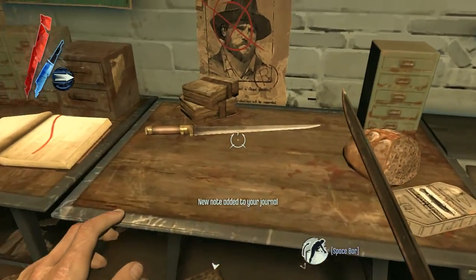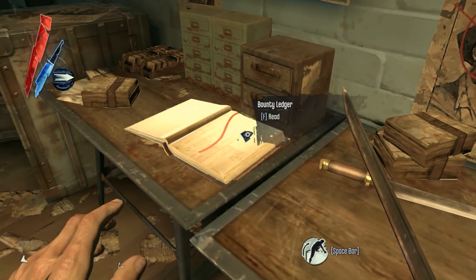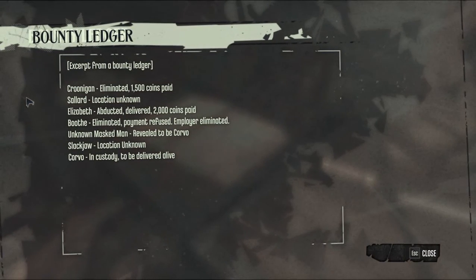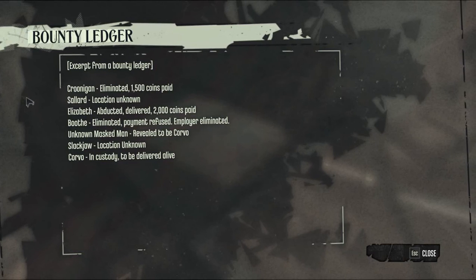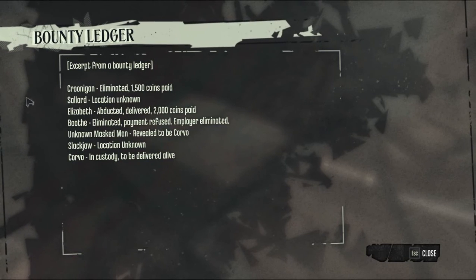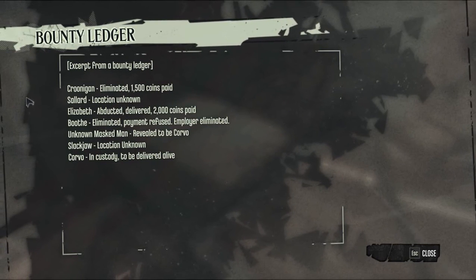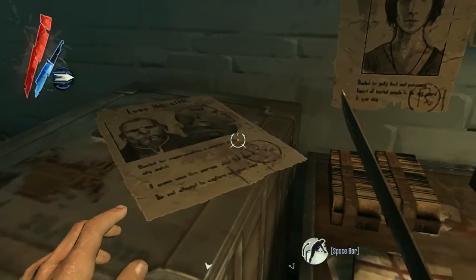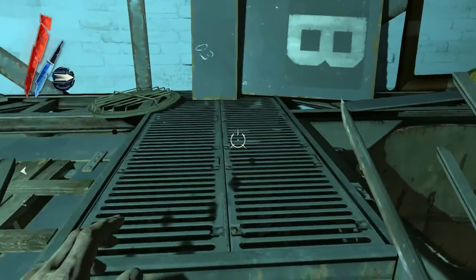Corvo in custody to be delivered alive. Slackjaw location unknown. Unknown masked man revealed to be Corvo — eliminated, payment refused, employer eliminated. Abducted, delivered, 2,000 coins paid. Location unknown. Some of those names definitely sound familiar to me. Not remembering is one problem with the time between vids — I forget who some of the NPCs were. That's where I had gone, and then that's where they kept me. And then I escaped from there.